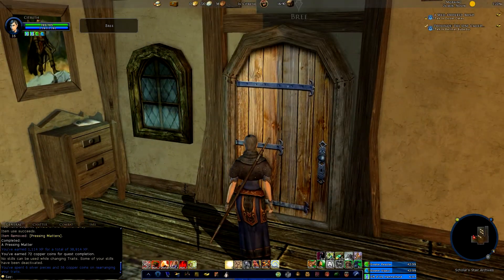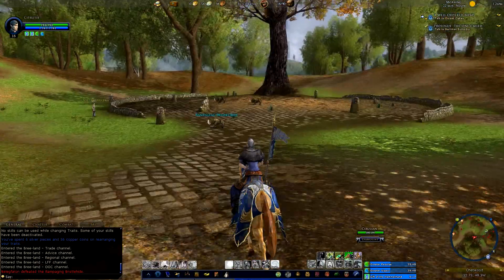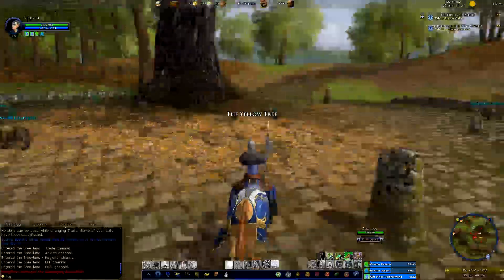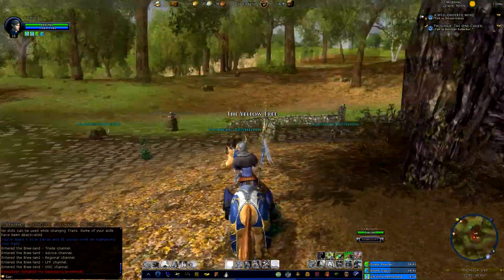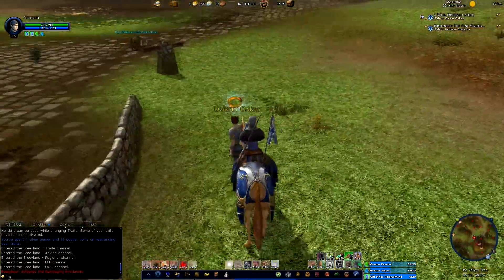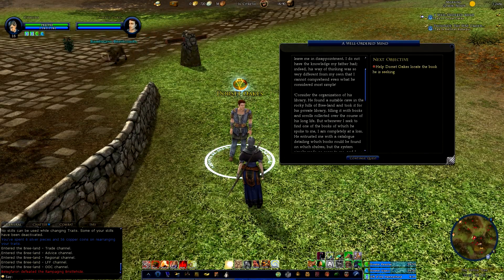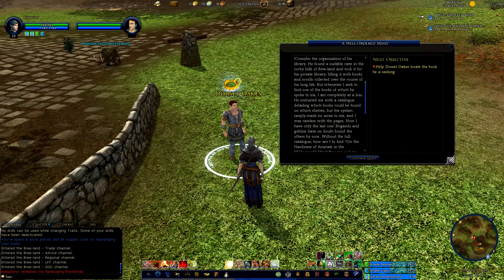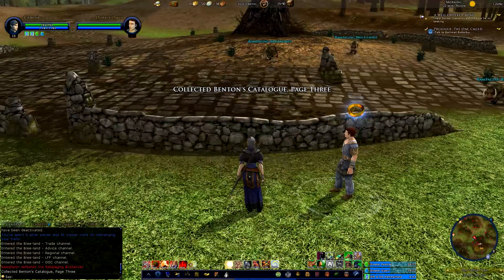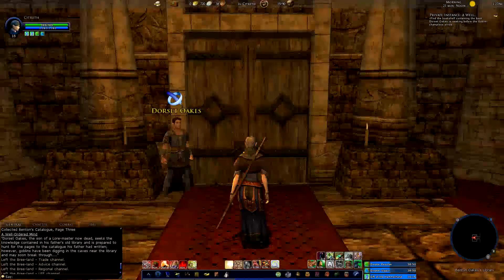Next I get to talk to Dorset Oaks, who I think is outside of town actually. We came out of the south end of Bree to the yellow tree, which is a well-known tree in Bree. There she is - or he is, I suppose. I thought Dorset was a woman's name, but I guess not. So he's lost a book and I have to go find it. It's an instance - I guess we'll go do that. We have to go into this library and find this book.